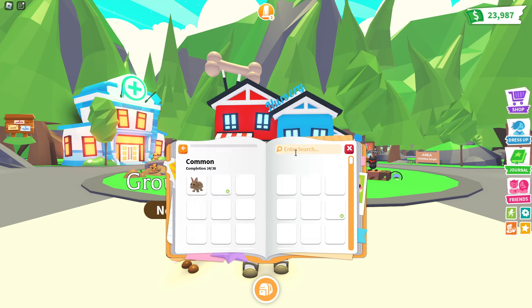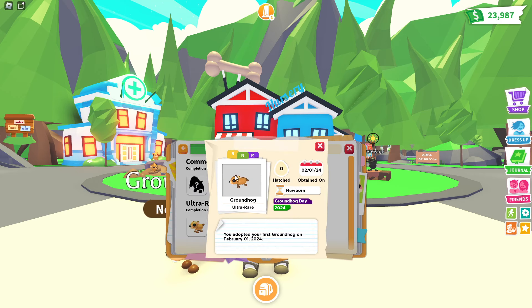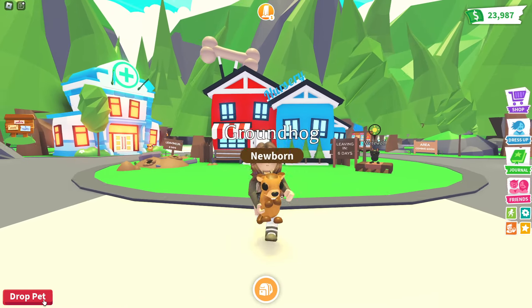We can also go ahead and check this groundhog out in our inventory — it is an ultra rare pet. Let's also quickly check it out in the journal as well and see what this pet looks like in neon. Here it is, and in neon it is a white color — that looks super pretty. I really like the way that looks; we haven't had a white neon for a long time. How cool is that!